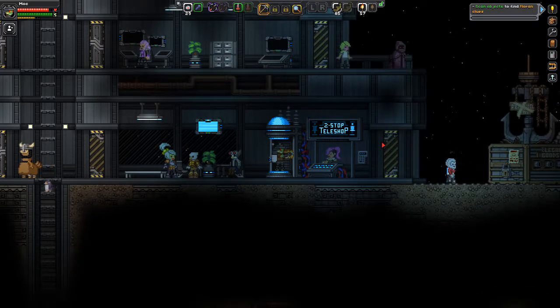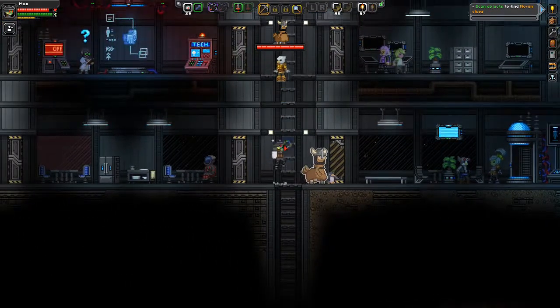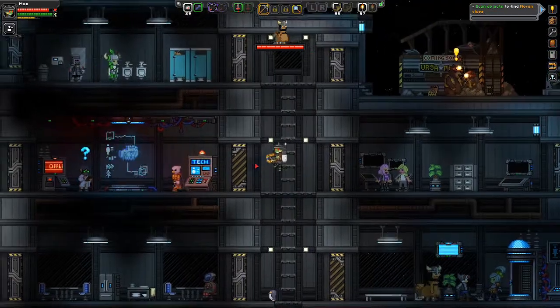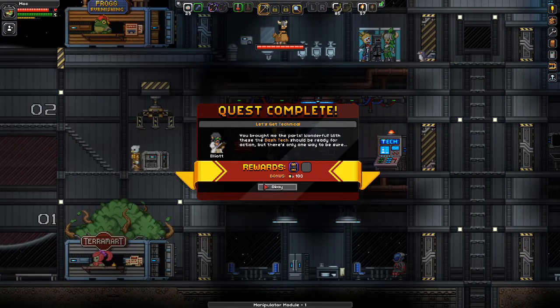Greetings and welcome everyone to episode 6 of our Starbound playthrough. We're going to try to accomplish some quests today, and it's going to start with working with this teleporter guy over here, knowing that we have what he needs. So let's first give him what he needs.